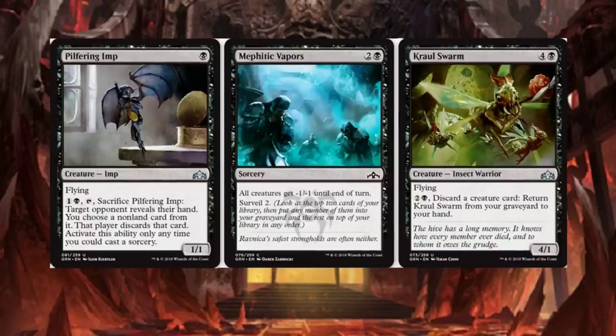Pilfering Imp is a 1-drop Flying uncommon. For 2, sacrifice Pilfering Imp: target opponent reveals their hand, you choose a non-land card from it, and that player discards that card. Activates only any time you can cast a Sorcery. Kind of neat to see that on a card — you can get your opponent to discard. I kind of like it.